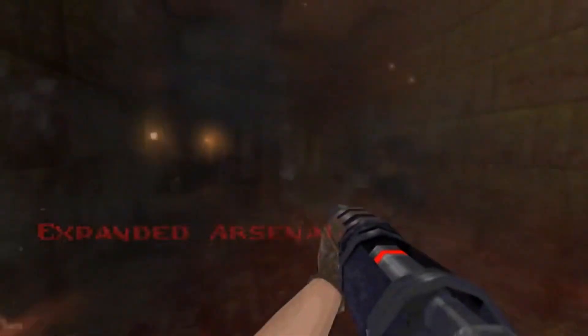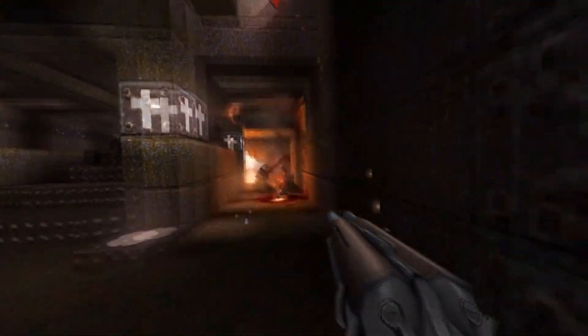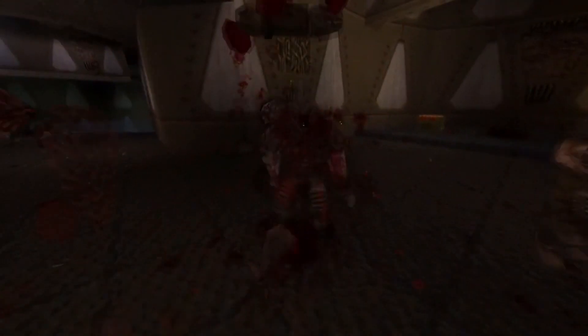According to the modder, Quake 1.5 requires a 2017 build of Dark Places that you can download from here, and is not designed with RT world lighting in mind, so performance in real time mode may vary wildly.